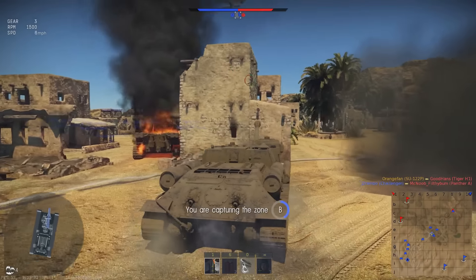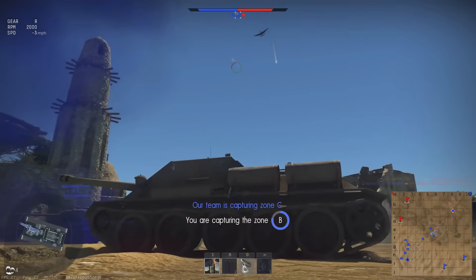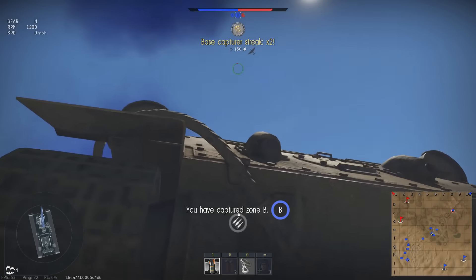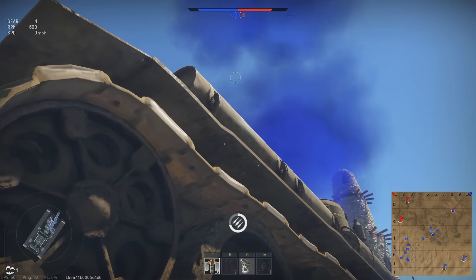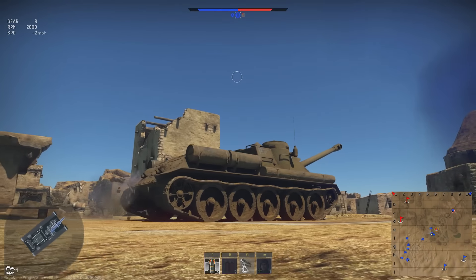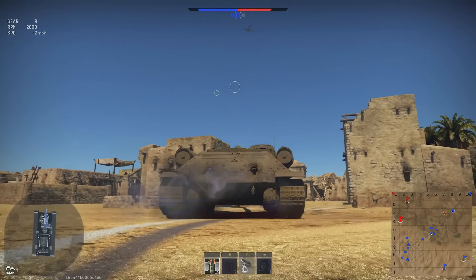That's a little bit scary — a JU87G with the 37mm gun pods. He is not hanging around at low altitude at all where I can get a gunshot at him, which was very unfortunate because I would have loved to shoot this guy down. He did a really good job with his JU87 — he did not hang about in the area very long at all.